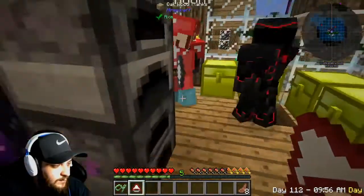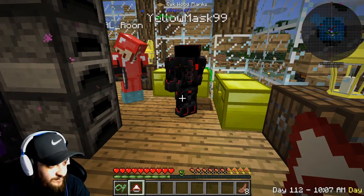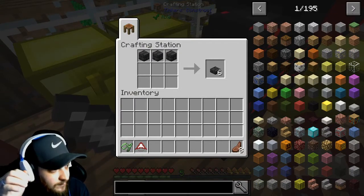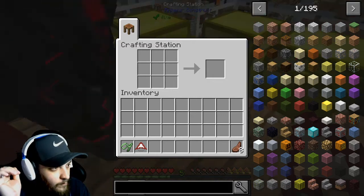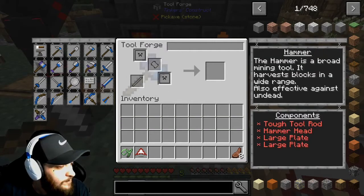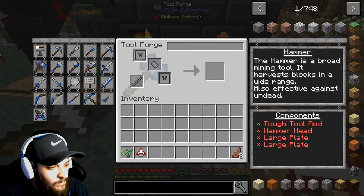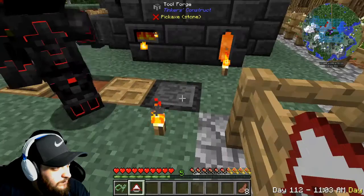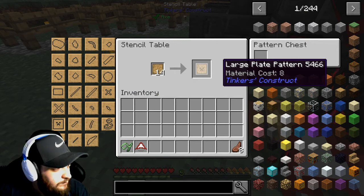If we come over here to where we moved the smeltery and Tinker's Construct stuff and grab the tool station, we go into the crafting station — not a normal table. The way to make the tool forge is: three seared bricks across the top, a tool station in the center, and two iron blocks on either side. That makes a tool forge, which lets us make more advanced Tinker's Construct tools. For the hammer we need: two tough rods, two large plates, and a hammerhead.